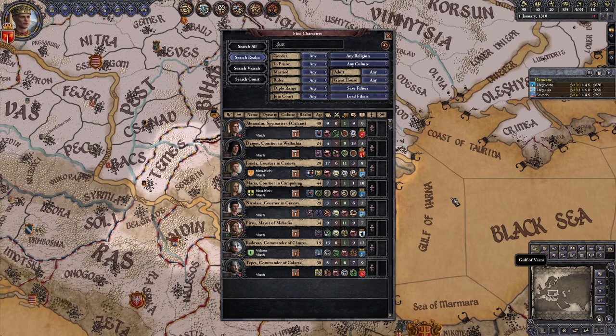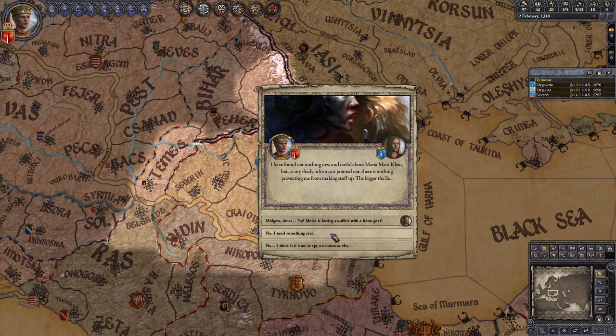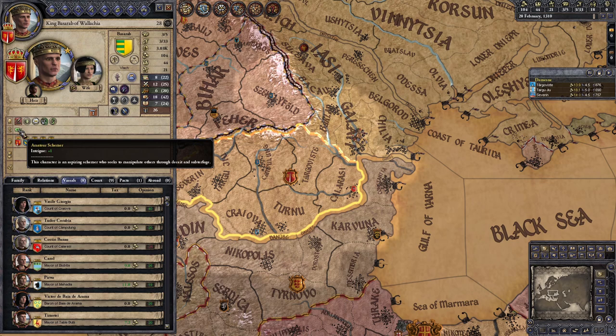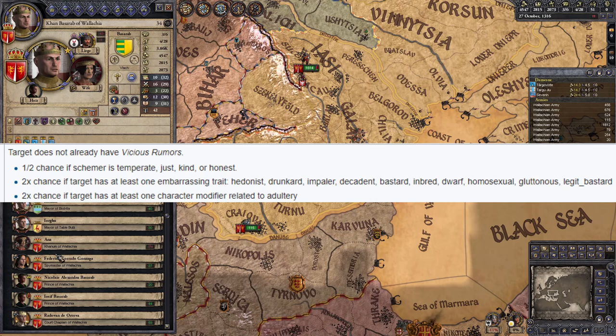With Way of Life, you can get Impaler by taking the intrigue focus and constantly spying on someone. Every time your spying uncovers information or gives you an opportunity to sabotage your target, even if you decide not to actually make the attempt, you get a chance to level up — progressing from amateur schemer to schemer, and finally gaining the opportunity to choose between the master schemer and Impaler lifestyles. Obviously, you want the latter.